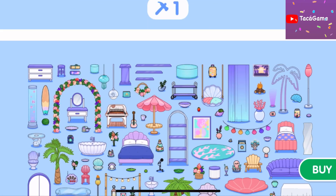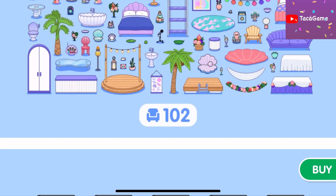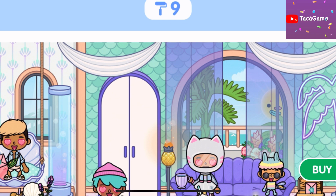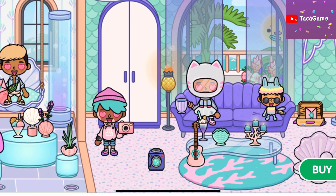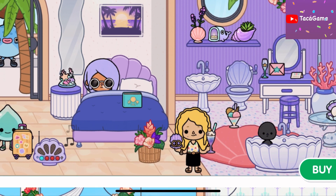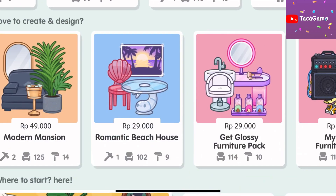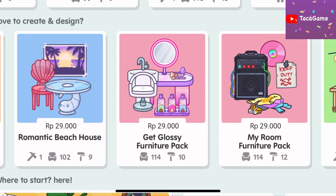Oh, this is a beach house. I think this beach house is nice, but it's not in our theme, so we're gonna pass it. We're gonna make another one, but I promise I will buy this one later.